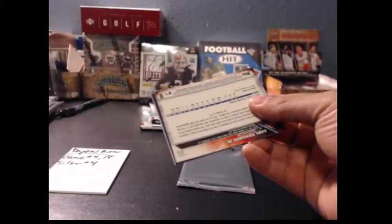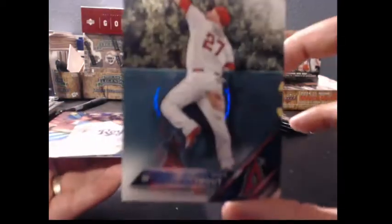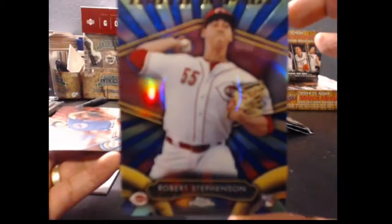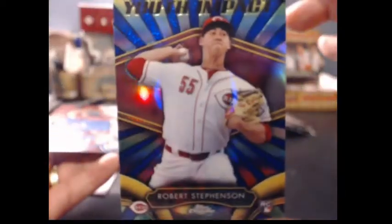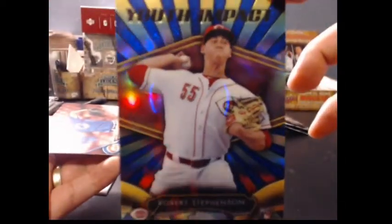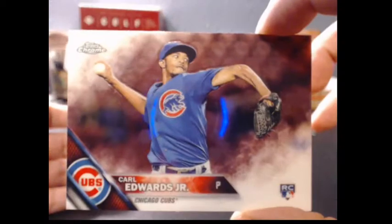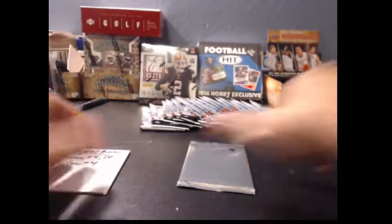Pack 14: Mike Trout, Alex Gordon, Stevenson — he might be the catcher, I think he was like a top-15 overall draft pick — and Carl Edwards Jr. Alright, Dayton, hits holding out man. Let's see if we get you with the silver pack.